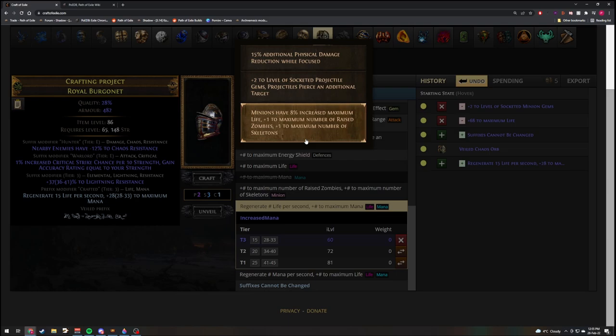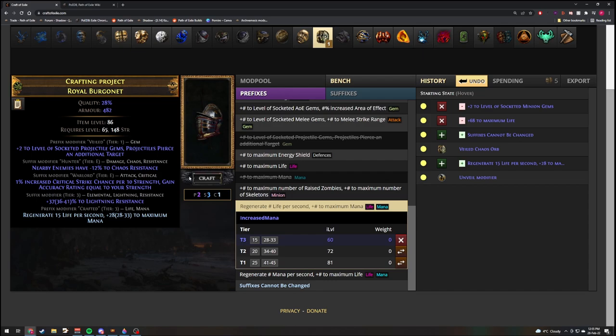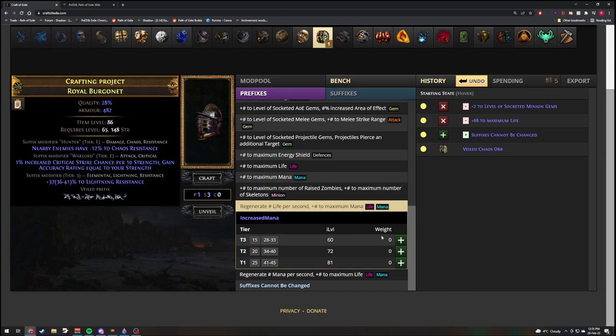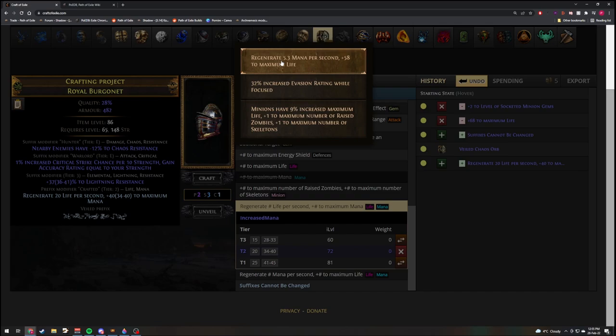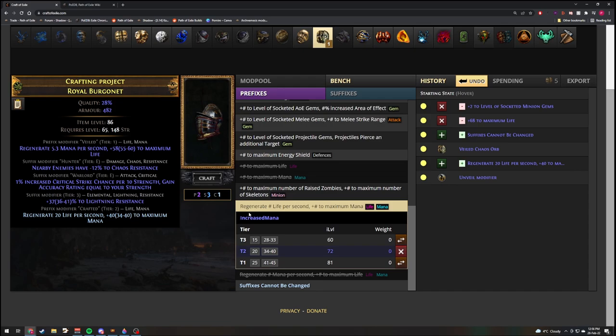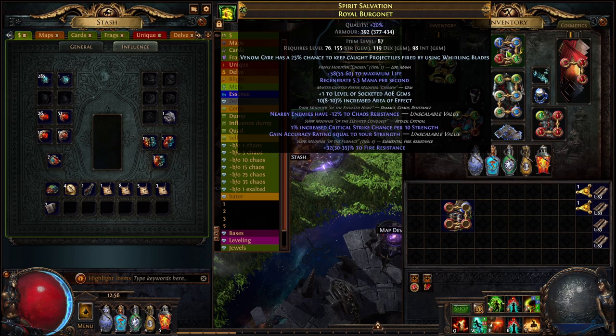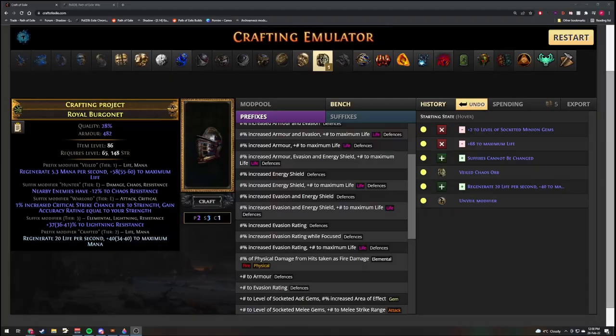But in case you get something you don't really want, you just repeat the previous phase — going back to Suffixes Cannot Be Changed and slamming another Veiled Chaos Orb, blocking Regenerate Life, and then unveiling. Now you get Flat Life. This is exactly what I did on my helmet — I got Flat Life and then crafted plus one AoE Gems. Depending on what you're playing, if you want Cyclone you want Melee Strike Range, but the principle is the same. You do Suffixes Cannot Be Changed and then Reforge until you actually hit whatever you want.